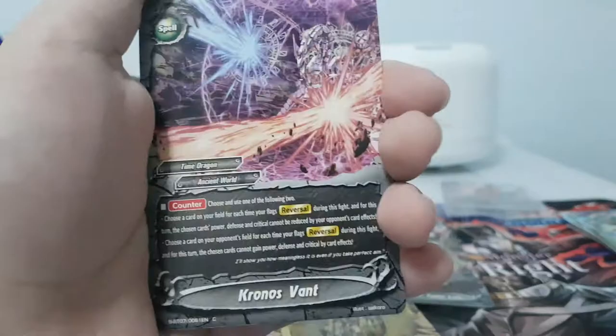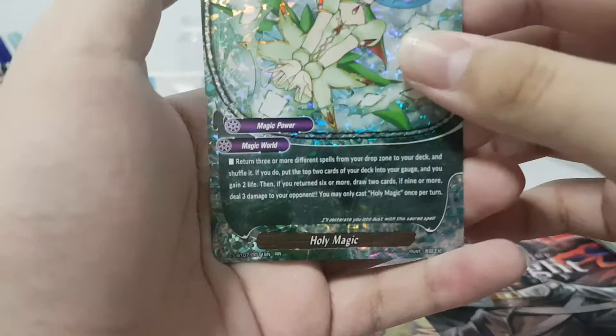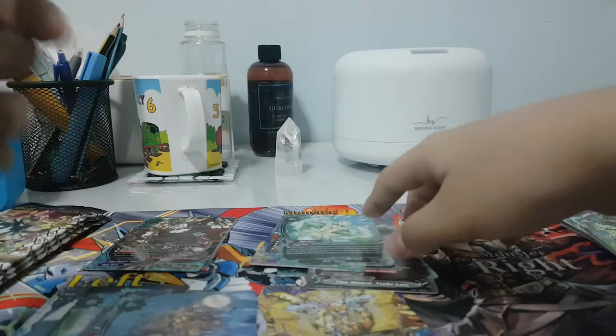Come on — two more minutes. I need to open all these cards before I run out of space. Wins Harry — Holy Magic! Yes, this is a good card. Return any number of spells — greater than three — to the deck. If you do, get two gauge and gain two life. If you return six or more spells to the deck, draw two cards. If nine or more, deal three damage to the opponent. You can legit use that as a kind of final phase.